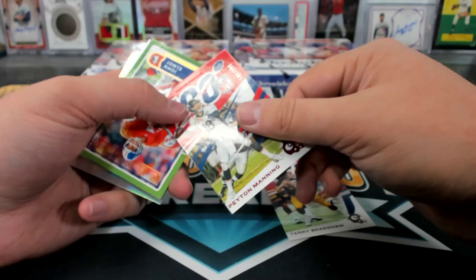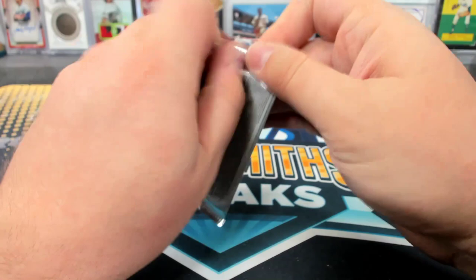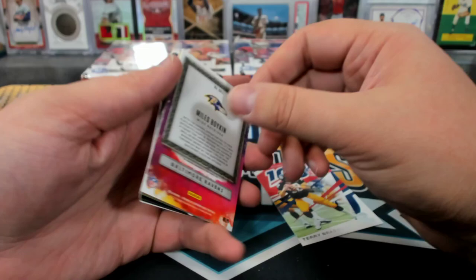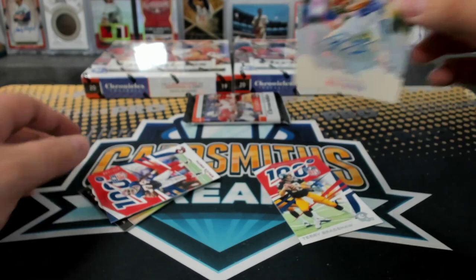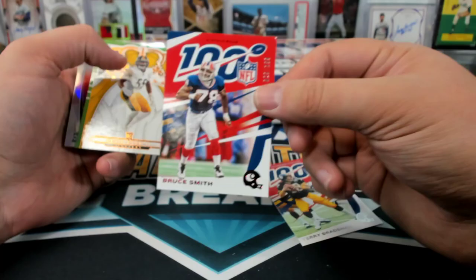Payton to 199 on the Broncos, couple of Minchus. Miles Boykin Gridiron Kings to 50, auto. McCloughin. Bruce Bruce Smith to 199.